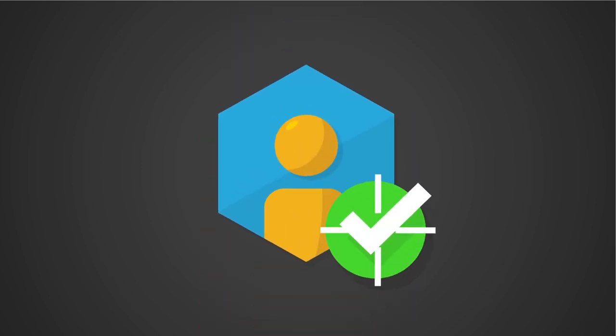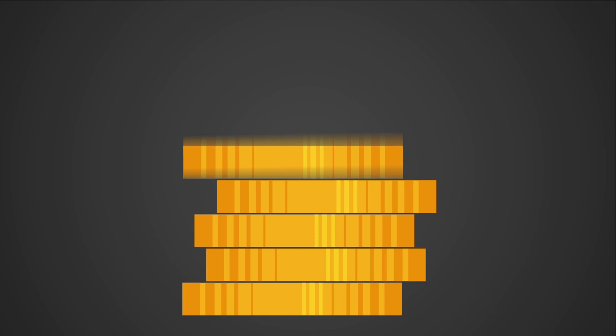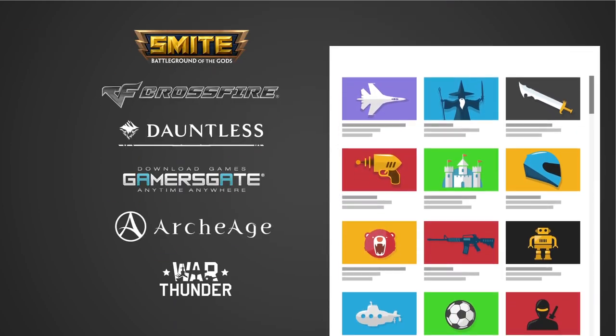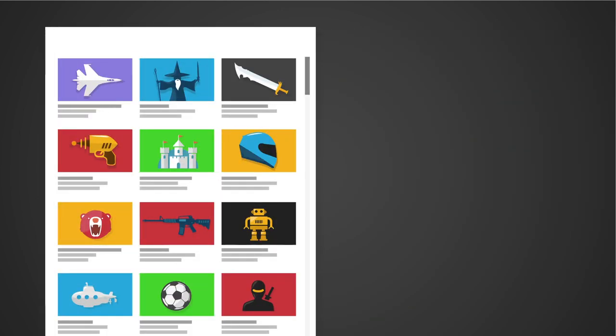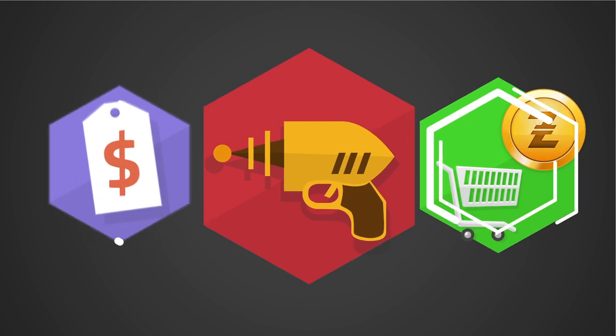To start, create a Razer ID and verify your ZVault. Then use your credit card or other payment methods to securely top up ZGold. Start shopping with ZGold to enjoy exclusive discounts, bonus in-game items, and even free games. Found your game? Simply check out with ZGold. It's just that simple.